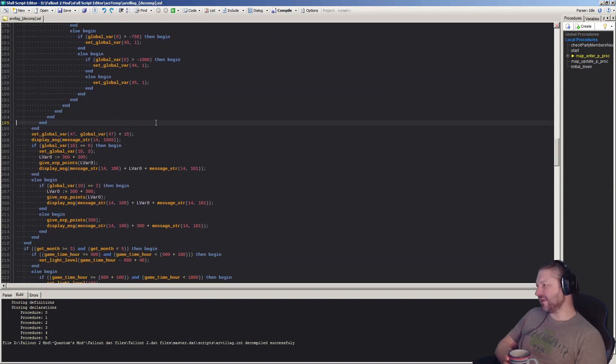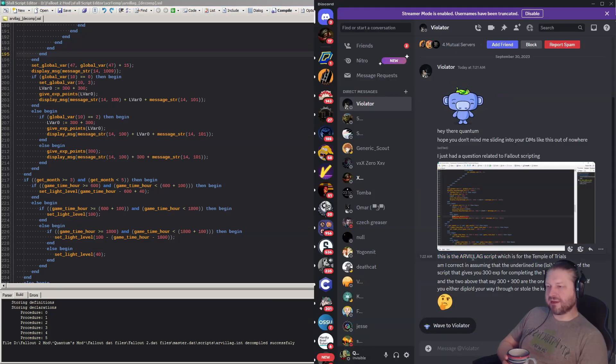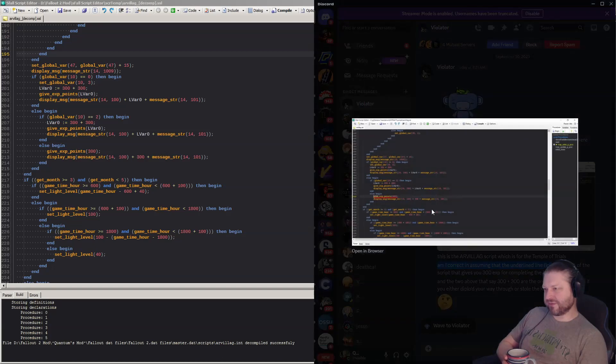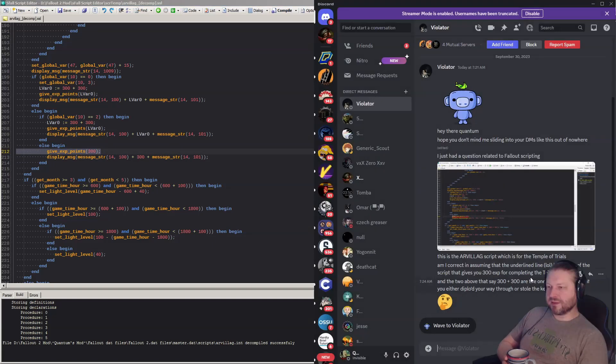I just hit cancel because usually I'm just looking at it. We're going to look at this script, which is what this gentleman was asking about. The AR village script is for the temple trials. Line 212 — which I can see here — is the part of the script that gives you 300 XP for completing the temple of trials.